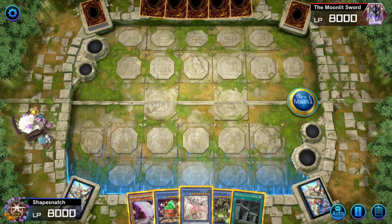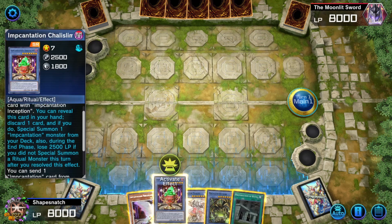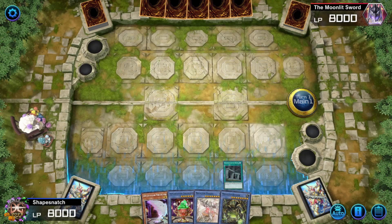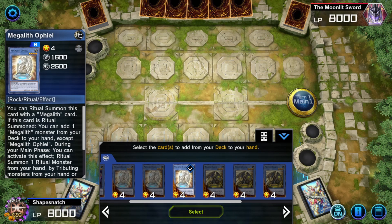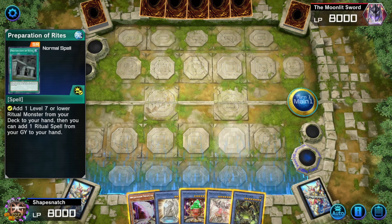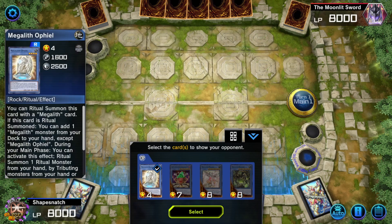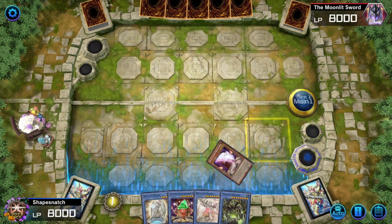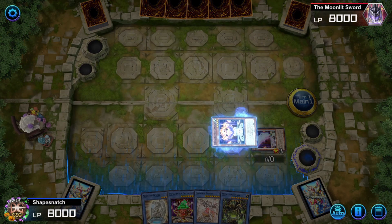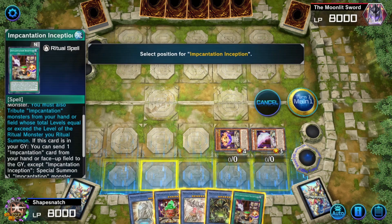This deck is pretty free-flowing and the combos aren't always linear, so each hand you might be doing different things. But I figured I'd show a couple of test hands to see what this deck actually does - some sequencing and what ideal end boards you want to end on. This is one of the best hands in the deck: you have access to Incantation Pencil Plume or Chalice line, and also a level four Megalith monster. We have Preparation of Rites which represents a level four Megalith monster.